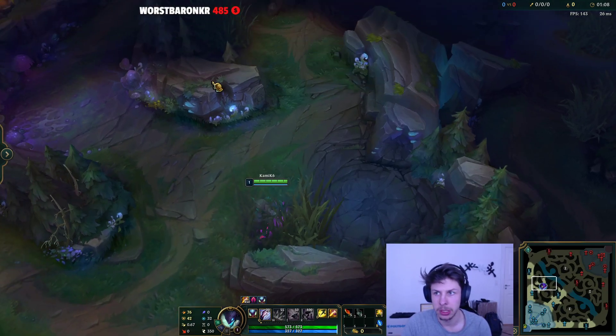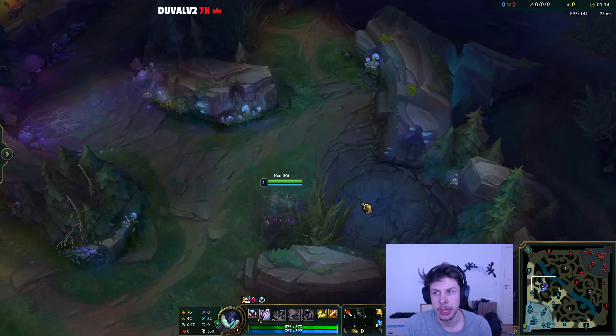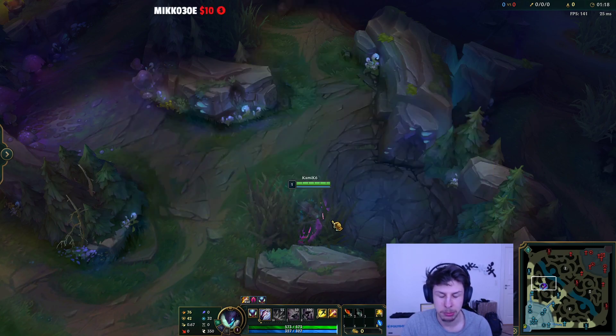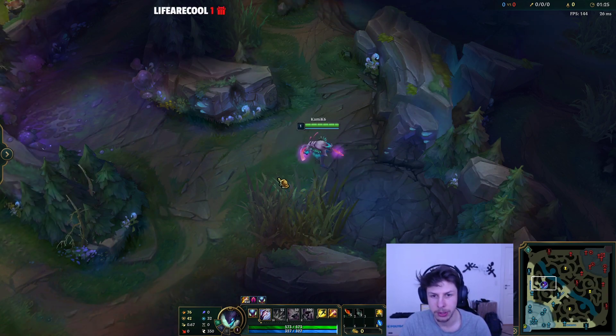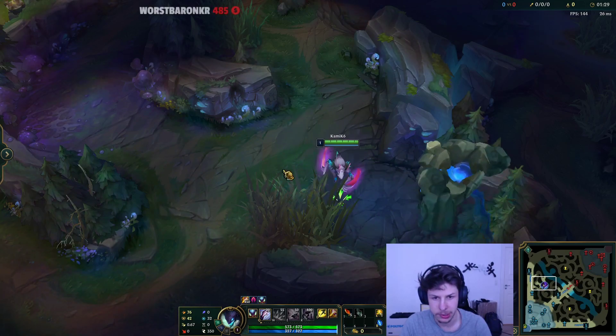The first clear I'm gonna be showing is a typical full clear from blue to red. Kha'Zix is not a six-camp clearing jungler, so he can only clear five camps before he has to go for the Scuttle Crab. We'll clear blue first, then Gromp, then Wolves, then Raptors, then Red. Then we go to the Scuttle Crab, and then we clear Krugs and reset.